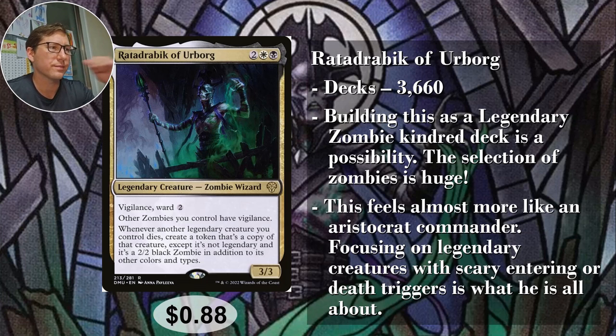Number one: Ratha Drabik of Urborg. 3,660 decks — a lot, but for number one that's actually quite low. I think Legendary is underplayed. With this commander you could do Legendary zombie and have a really crazy zombie Legendary deck. There's a lot of build options. He is two white/black, Orzhov, a 3/3. Vigilance, Ward 2. Other zombies you control have Vigilance.